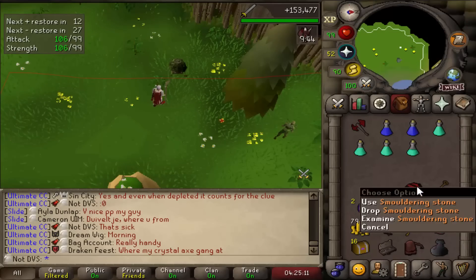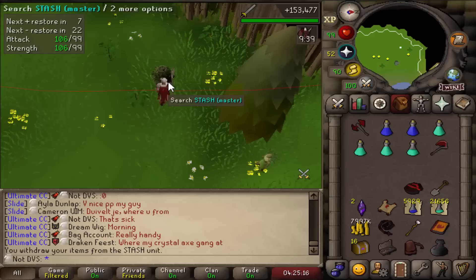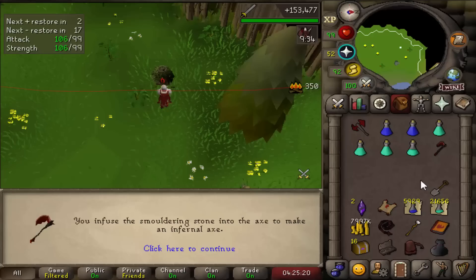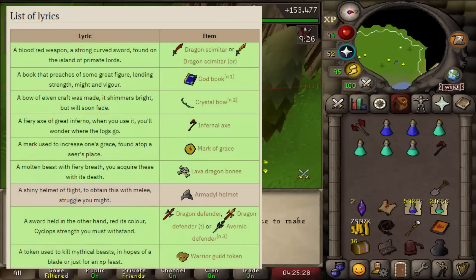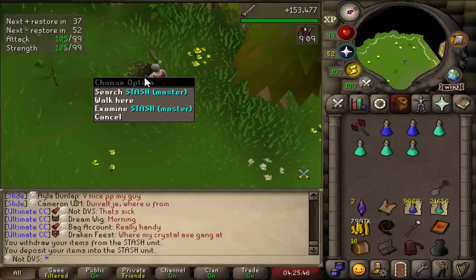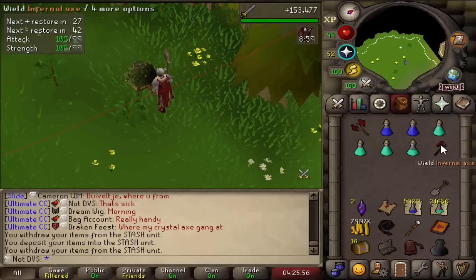This drop is actually really nice for me. I can go to my master stash where I have my dragon axe stored and use the smoldering stone on it to turn it into an infernal axe. The infernal axe is a requirement for master clues — Falo will ask for it — and even when it runs out of charges it still counts for the Falo step, so it's a huge upgrade for master clues going forward.